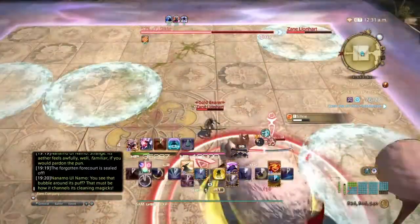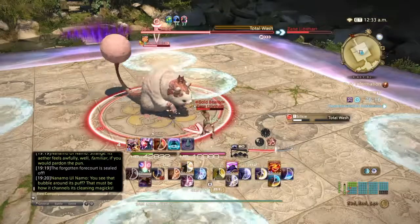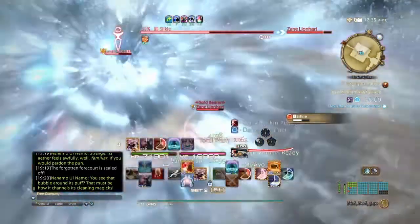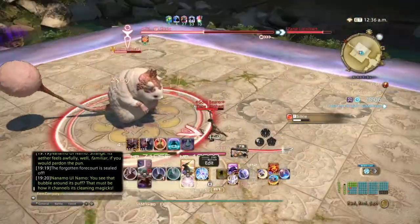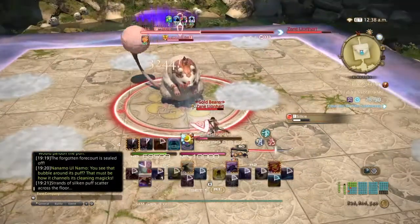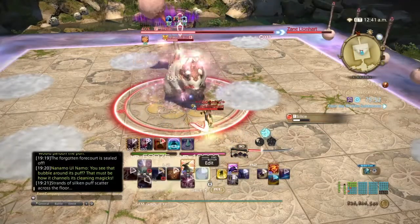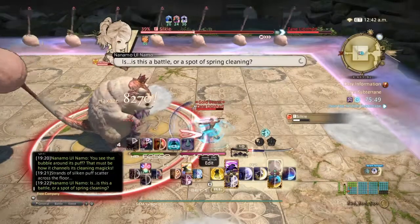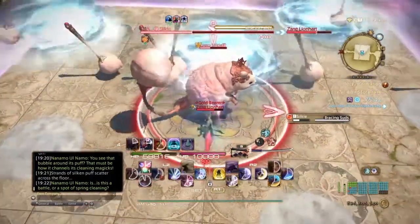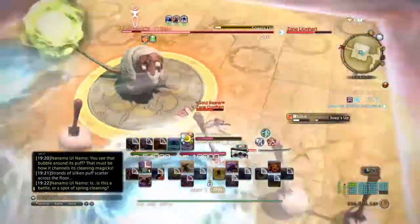Dust Buster is a knockback — use anything to stop it or just do your gap closer, picking a direction where you have enough room. Total Wash is another room-wide — heal or mitigate as normal. His variant mechanic triggers when you touch all of the puffs during the puzzle room: if you fail to solve the puzzle and go to all the puffs, he'll summon brooms that sweep across and also use either Chilling or Bracing Suds — dodge the brooms just like in the Grand Cosmo.